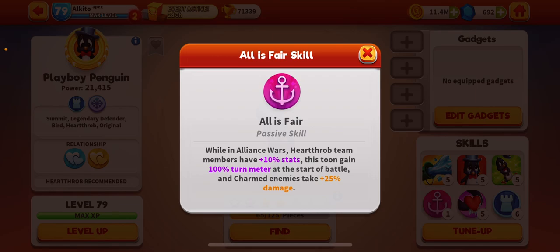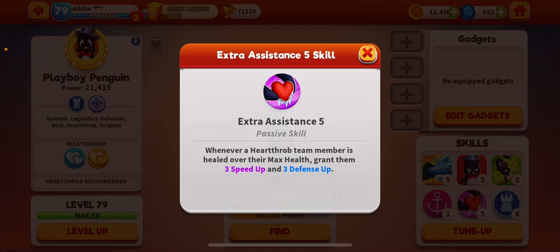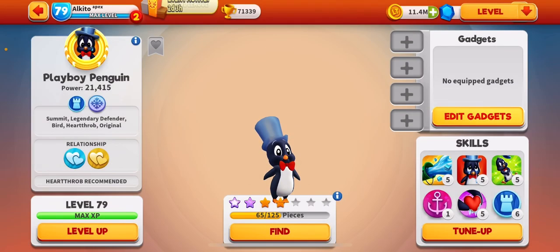White nine score. Heart Drop team members — at the start of battle gain charmed. Whenever a Heart Drop team member is healed or hits max health, grant them three... My god, this tune is very nice.